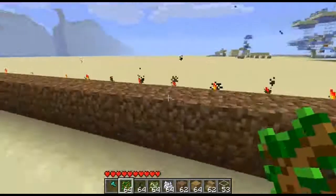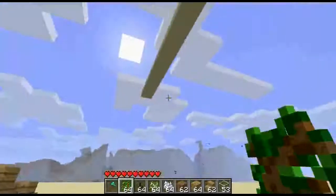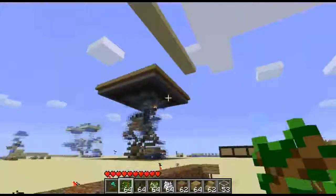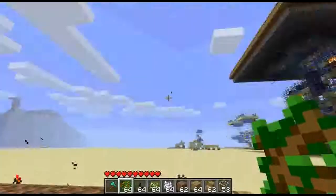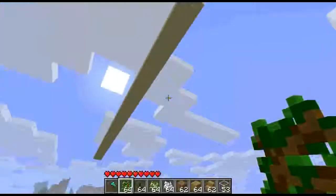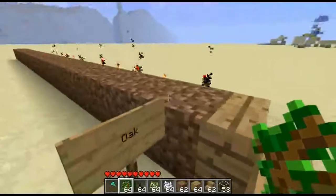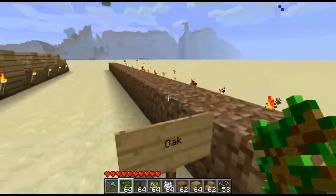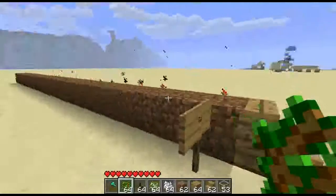It's basically a row of dirt blocks with torches on one side and a row of stoppers, which prevent the saplings from growing into huge trees. It's designed to be used with bone meal, so if you don't have a source of bones, this setup is not for you.